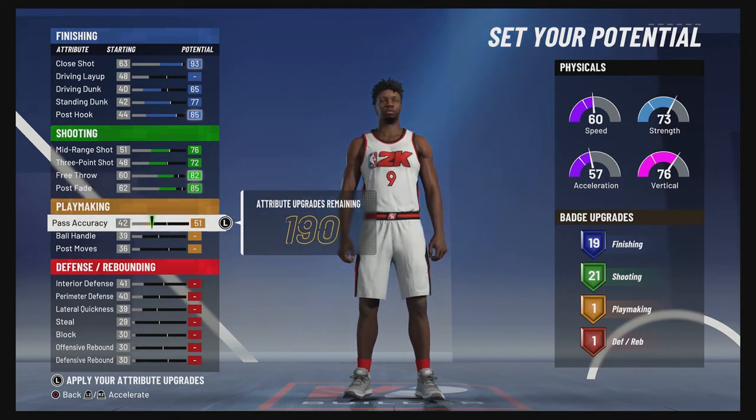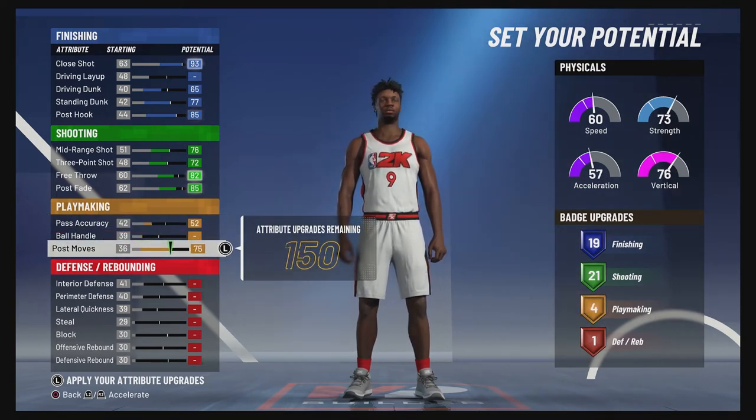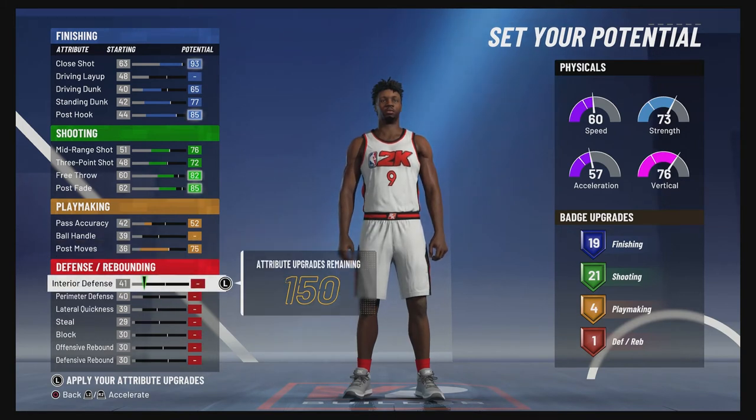Bring your post fade up to an 85, and that's going to give you 21 shooting badges. For playmaking, you're going to bring your pass accuracy up to a 52 and your post moves up to a 75, and that's going to give you four playmaking badges.